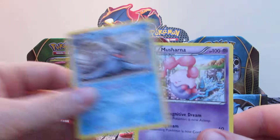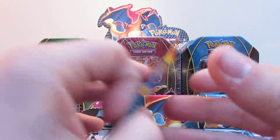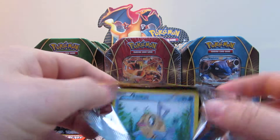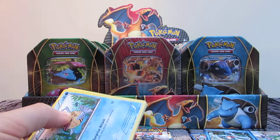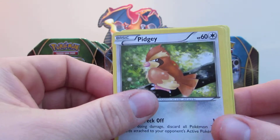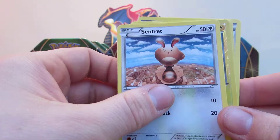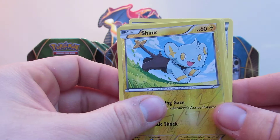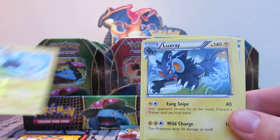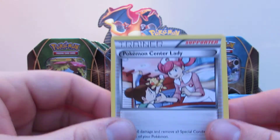Then we've got Glalie, Tortuga and Mushana. Moving on to the Flash Fire pack - Flash Fire being my favourite set, I have only got a few cards missing from this set, I'm really hoping to get at least one of the ones I need. Phoebas, Pidgey, Flabebe, Helioptile, Centrette. Reverse holo is a Shinx, and the rare in this pack is a Luxray - that's actually quite cool. Sliggoo, Rapidash, and a Pokemon Center Lady.